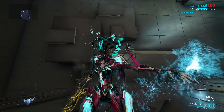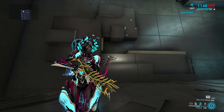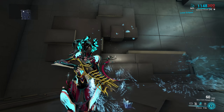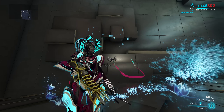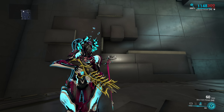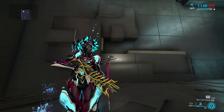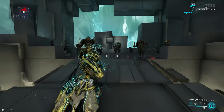Moving on to ability changes, one of the biggest ones is Mirage's Eclipse. This is now a two-part ability — if you tap it you get Lunar Eclipse, if you hold it you get Solar Eclipse, and you can switch between them as well. It's also no longer affected by light, so it provides a static amount of either weapon damage or damage reduction. The damage reduction has been capped to 90% rather than 95% like before. They also changed the numbers on the subsumed version of Eclipse to be more reasonable.